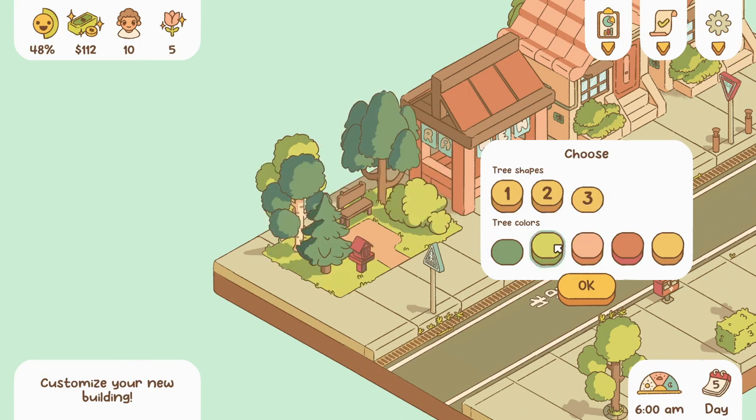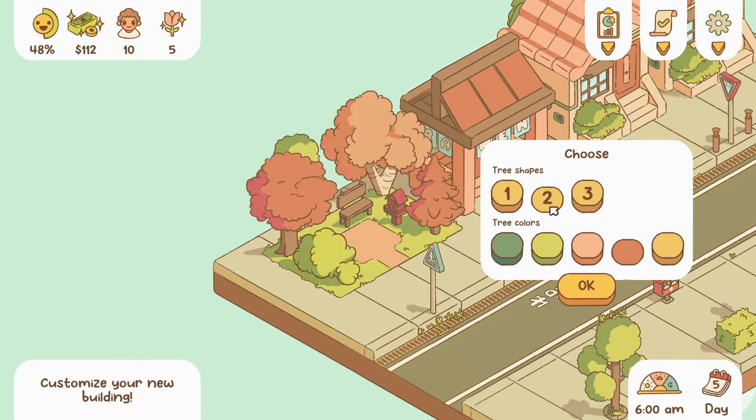We were at 48 satisfaction, so let's build a park since the street looks bland — people were saying that. Oh this is so cute, oh my gosh I love this! We're gonna create fall vibes — that's what our street is going to look like. I love this.